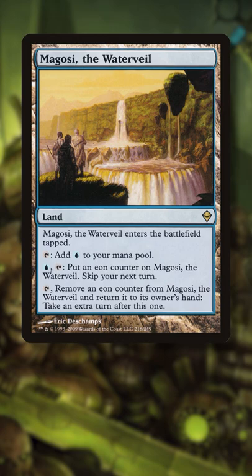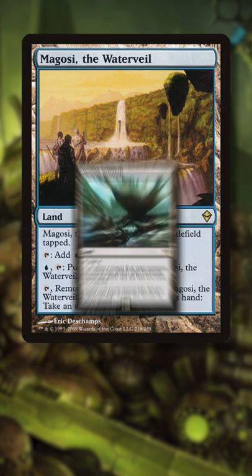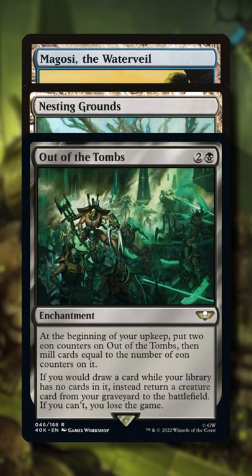Activate Magosi to take an extra turn and return it to your hand, immediately replay the land, and repeat this infinite times for infinite turns.